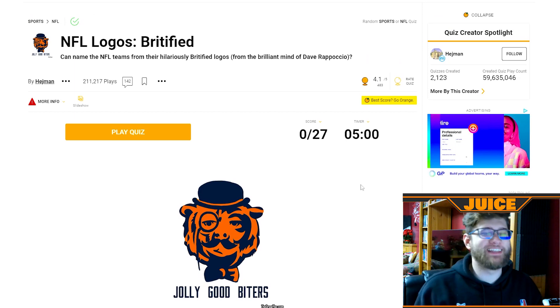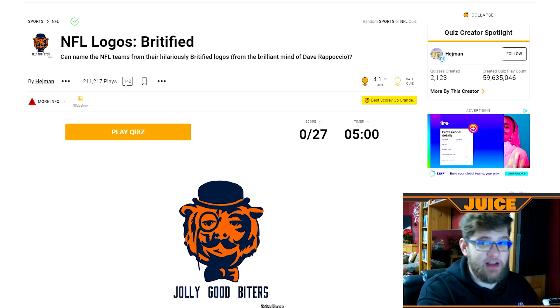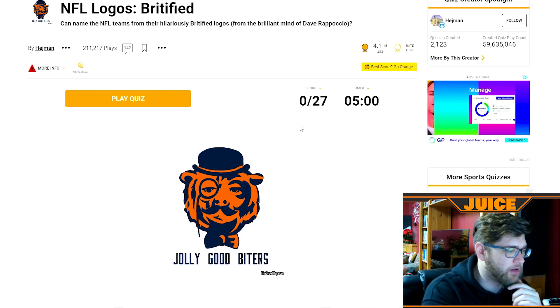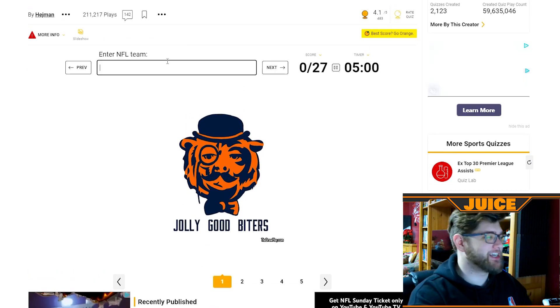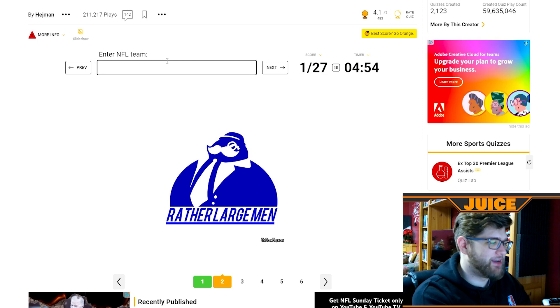I found one final quiz — and since we started with chunky logos, we might as well jump the pond and go to England and do NFL logos Britified. This is also from the brilliant mind of Dave. Five minutes on the clock to name 27 logos — which is weird that it's not all 32 teams. It's already starting hot with the Chicago Bears. Rather large men — oh this is tricky.